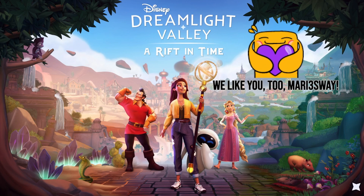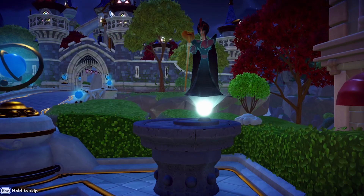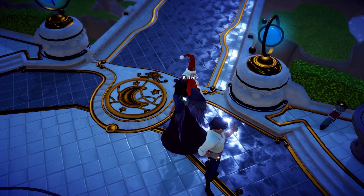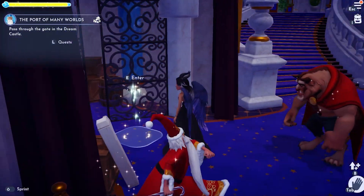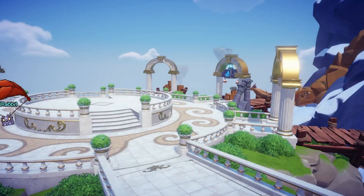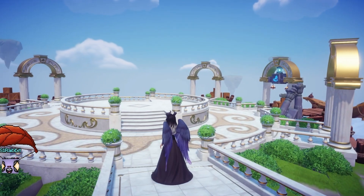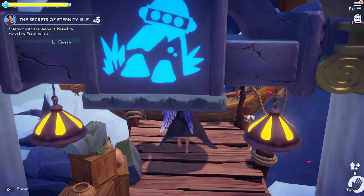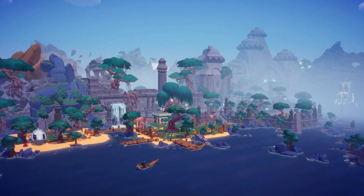Now let's move on to the DLC, A Rift in Time. You'll meet Jafar on a pedestal in the plaza once you open your game after purchasing and downloading the DLC. Then you'll chat with Merlin and meet him in the middle left of the Dream Castle. From here, you enter through the gates and arrive at the Stardust Port. With all of these docks, it looks like there will be a ton of new lands to explore in the future. Head to the dock that is two to the right of the entrance and interact with the ancient vessel to travel to Eternity Isle.